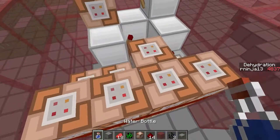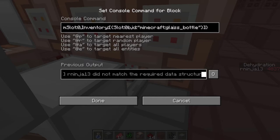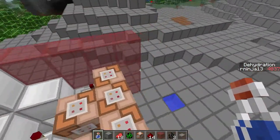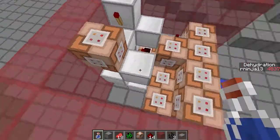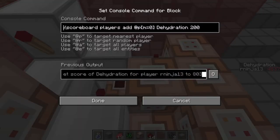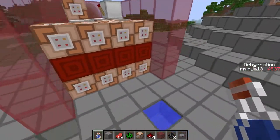For the water bottle, it's kind of tricky. Basically I just tested if there was a glass bottle and a water bottle — so if I drank the water bottle and right after that it turned into a glass bottle, that machine would detect it, and it will trigger a command that adds 200 to my dehydration levels. That's how the water bottle thing works.